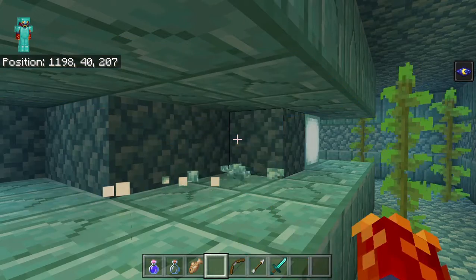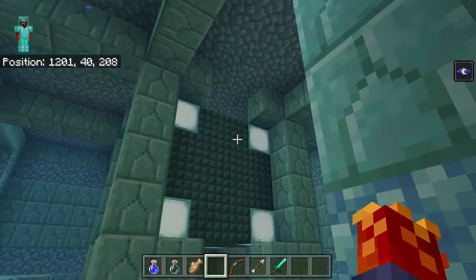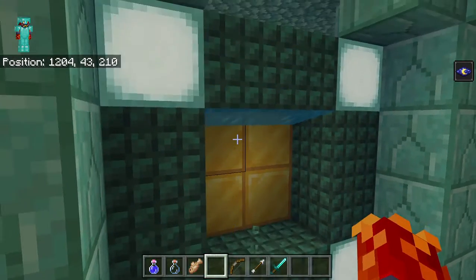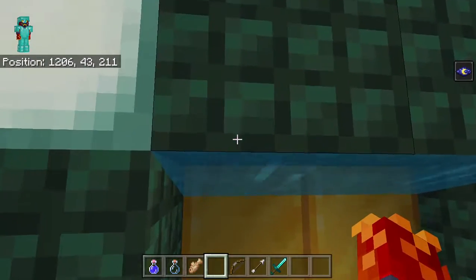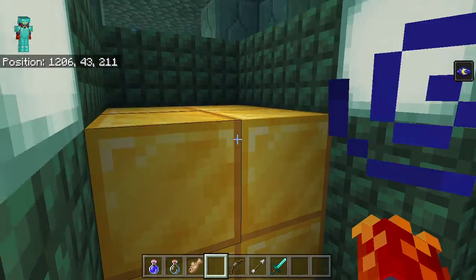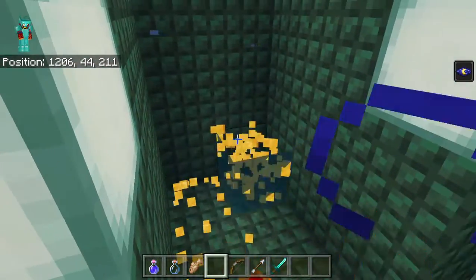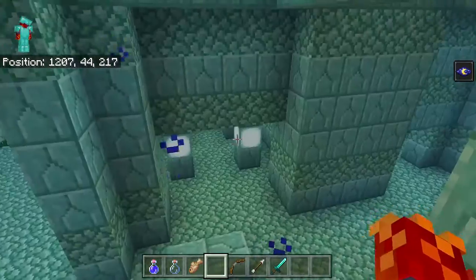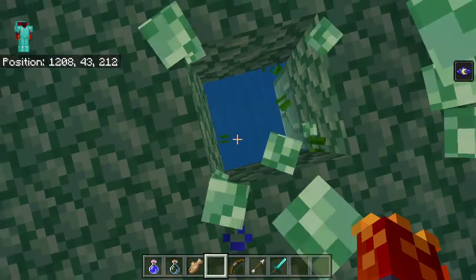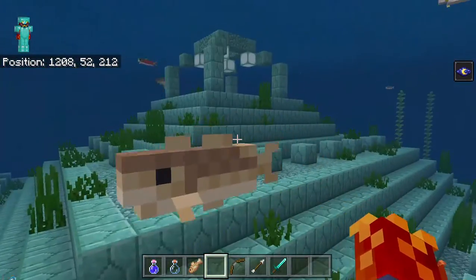Inside the treasure room of the ocean monument, right here - they have four gold blocks in them. Each gold block is nine gold ingots, so that's a good amount of gold. One, two, three, four - actually eight, they have eight. So that's the treasure. If you can drink a potion of water breathing and come in here, then that's great. It's not actually directly above the main entrance, strangely enough.